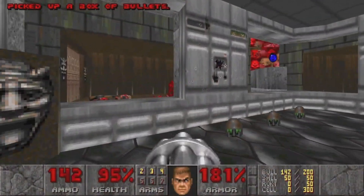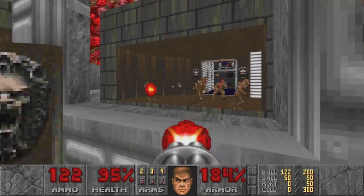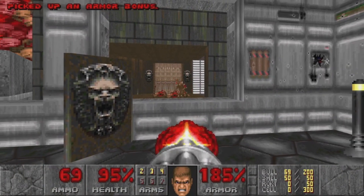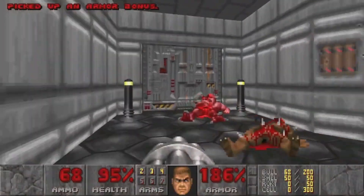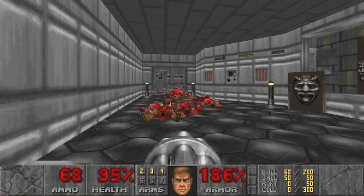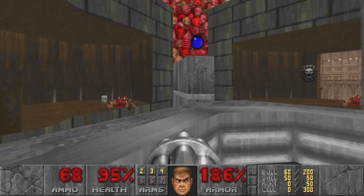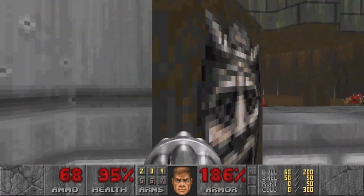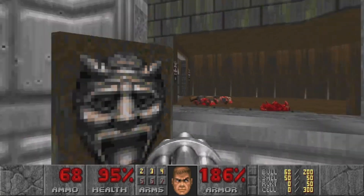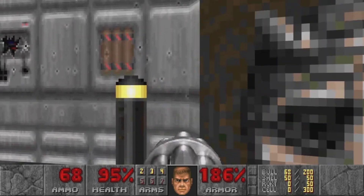Now all the random monster closets are going to open all throughout the level, and this switch is going to open a door over here. I like the way he designed this so you can actually see what each of the moving parts are doing — it makes this a whole lot easier. We now have 85 kills, 41 items, and two secrets. That supercharge is absolutely one of the secrets — I just have no idea how to get there yet.